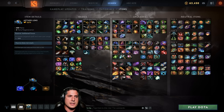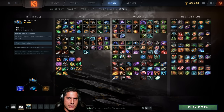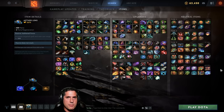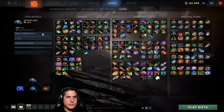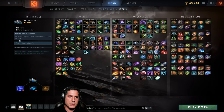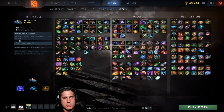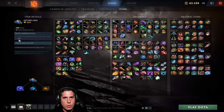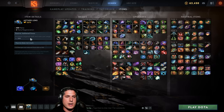Aether Lens increases your item and spell cast range significantly, great for new players on Crystal Maiden or Lion who want to be positioned safely. The build-up is rough — Energy Booster, Void Stone, and an expensive recipe — making you feel weak until it's complete. But once done, you get significantly increased cast range plus mana and mana regen. I build it on Maiden occasionally when I'm getting good farm and playing a skirmishing role, doing Frostbites from a distance. Also great on Skywrath Mage.